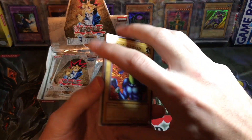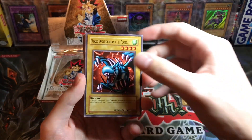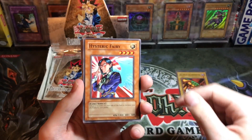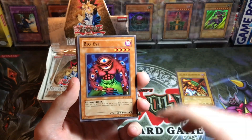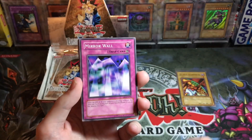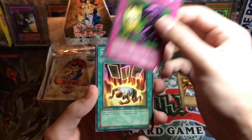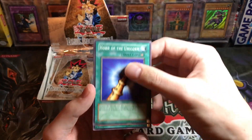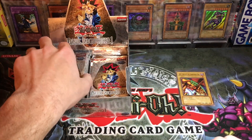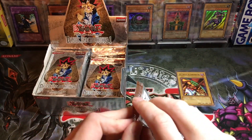Here we go — Nimble Mamonga as our rare. That's kind of the bummer, you just see a rare right at the start and you know that's what you got. We got an Armored Lizard LOB reprint, Winged Dragon Guardian of the Fortress, Hysteric Fairy, Big Eye, Mirror Wall — a lot of supers demoted to commons, which is actually kind of cool. Fake Trap, Card of Safe Return, Horn of the Unicorn. We haven't gotten a hollow yet.